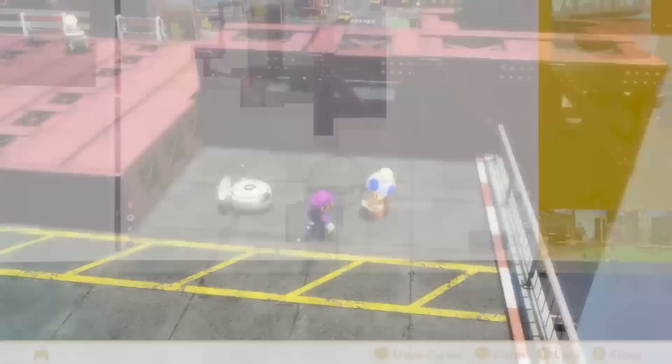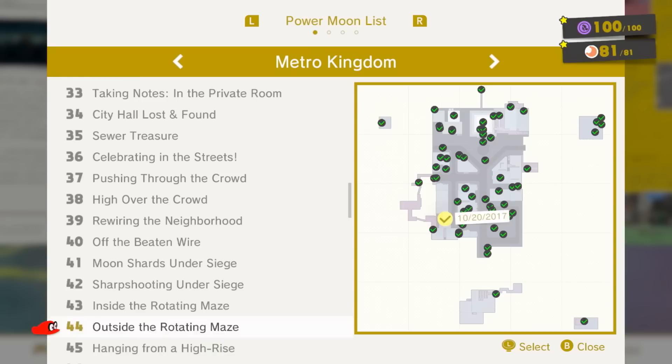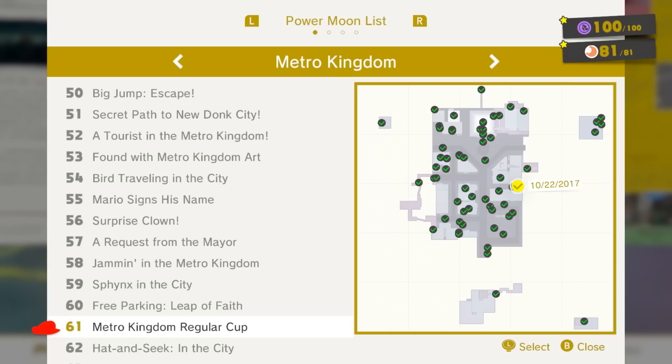If you're having trouble finding moons, a parrot will give you the name of the thing, and if you pay that Toad 50 coins he'll put a stamp on the map showing you where it is. Let me scroll real fast through this list — in the top right, the top number is always the purple coins and the bottom one's always the moons.